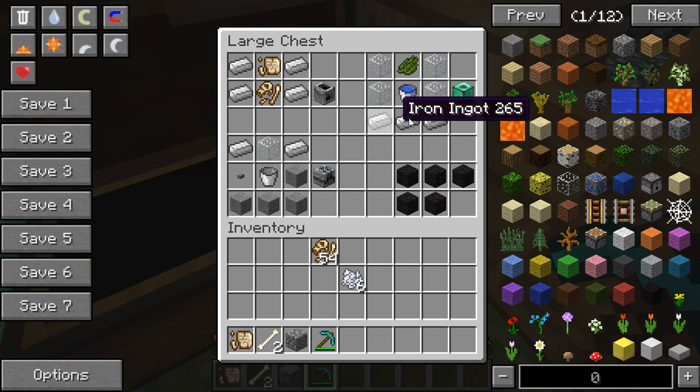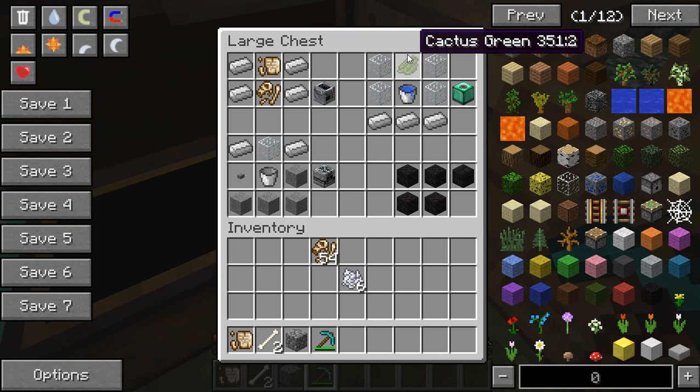The culture vat is crafted with three iron ingots on the bottom, a water bucket in the middle, and a cactus green dye above it. On each side of that, put a piece of glass, just like this.